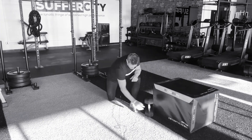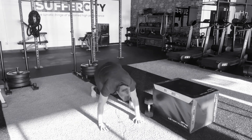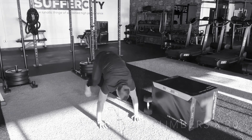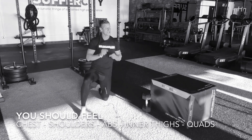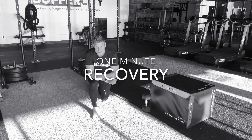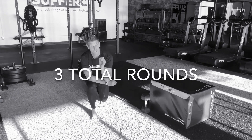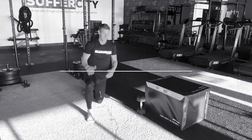Set the dumbbell aside and assume a good mountain climber position. These are feet-to-hand mountain climbers, getting through 30 of them all the way through — pushing through the chest, the shoulders, breathing through the abs, back and forth. Get done with those and you've got a whole minute to recover. Regain that composure, reset that focus, and attack those next two rounds. You can do this — go get them. That'll take you to the conclusion of your session. Kick some butt — we'll see you at cool down and on that next session.